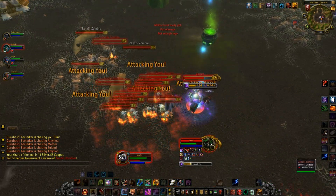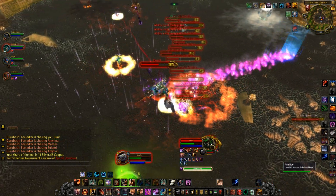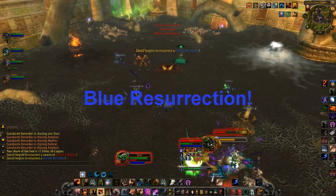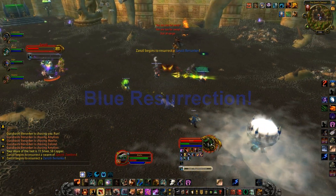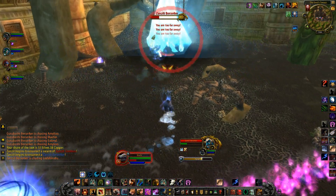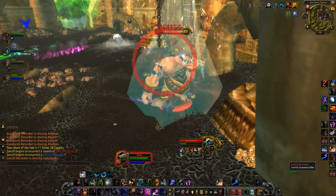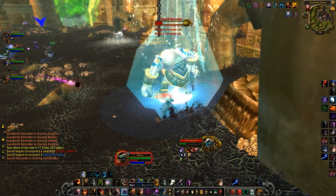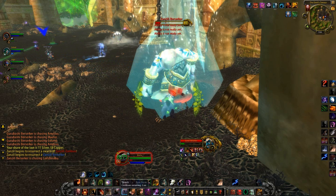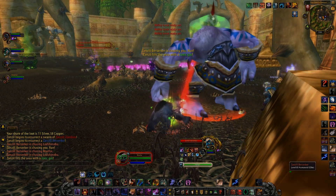Zanzil has three other abilities that are randomly cast during the fight, each with a color association. Depending on which ability is cast, players will have to drink from one of the cauldrons located around the room. One ability is the Resurrection Elixir, where Zanzil will resurrect a Berserker that focuses on one party member and moves slowly toward them. The player targeted should run away; if the add catches up, it will easily kill you. This ability requires the use of the blue Frostburn Formula Cauldron. Players should drink from it to gain the buff that allows them to freeze attackers, and all DPS should kill the Berserker as quickly as possible.